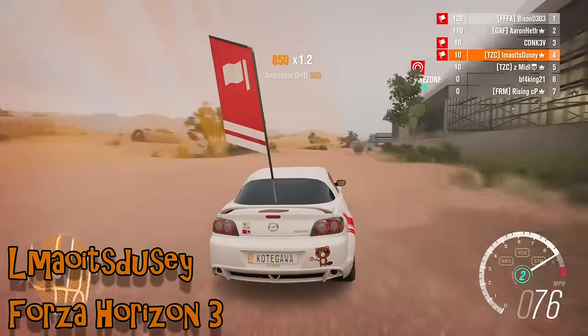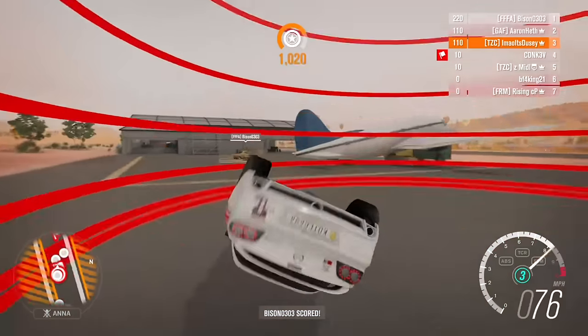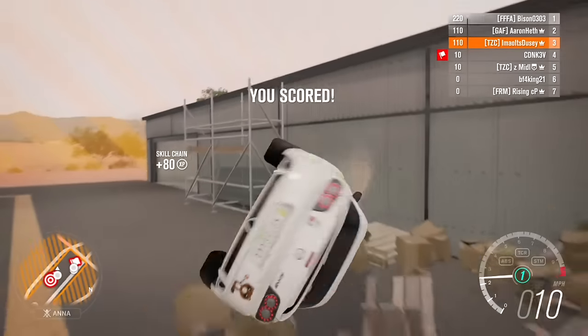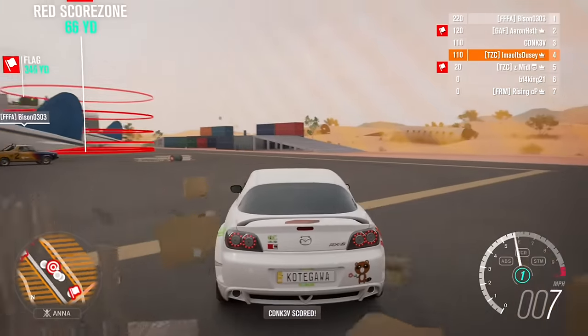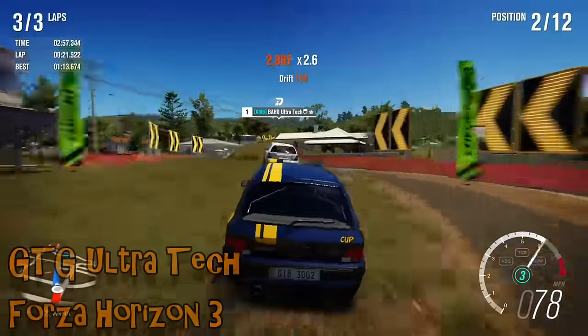Up next we've got a master RX-8 — and I always approve of people running an RX-8 — who managed to score a flag in the most Failrace of ways, then tumble, and then boxes add in some additional rolls on top of all of that. Apparently the wooden crates and so on are extra bouncy.